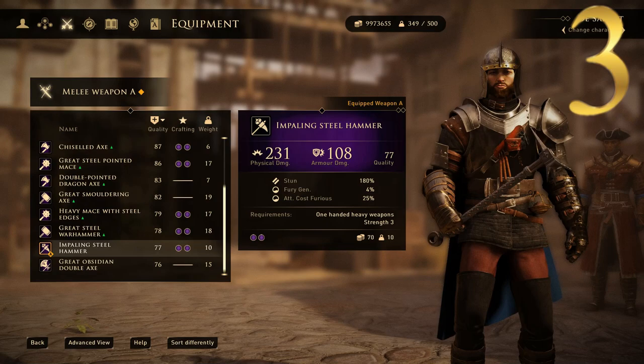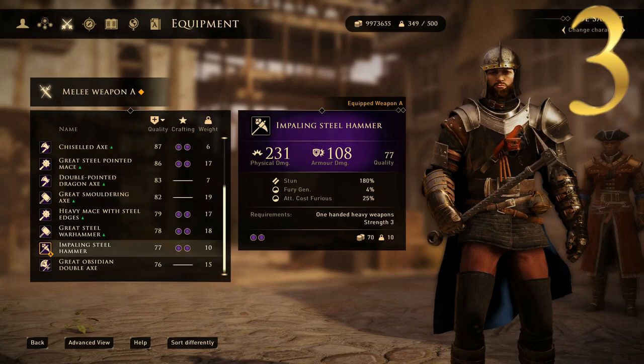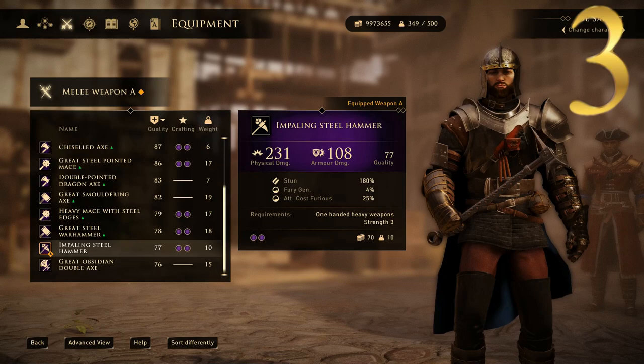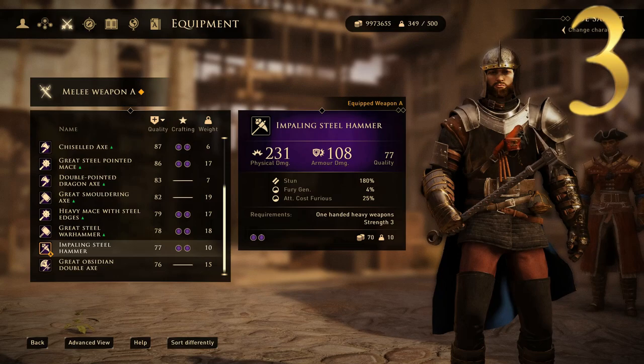At number 3 we have my personal favorite heavy weapon: the Impaling Steel Hammer — a nice small war hammer, very realistic. This one has a physical damage of 231, significantly lower than the others, but an armor damage of 108. The reason I like these is because they swing faster, so you can actually hit quicker. The reach isn't quite as long, but you can get two or three hits in the time it often takes one swing for the other ones. So this is number 3, but in my personal opinion it's my favorite.